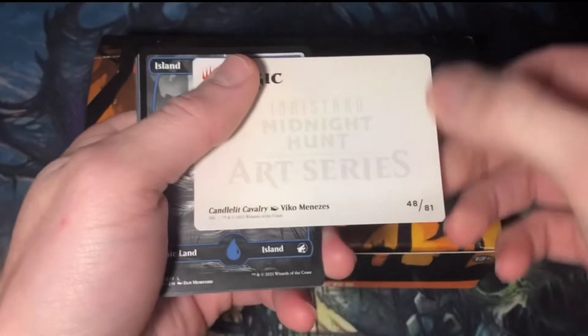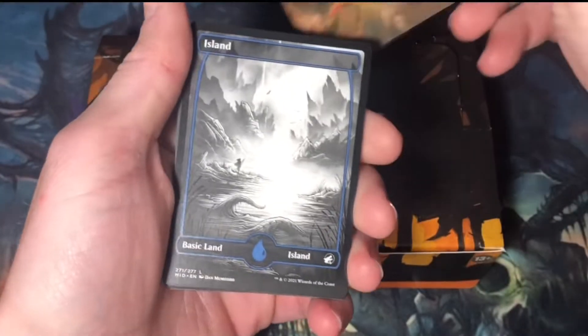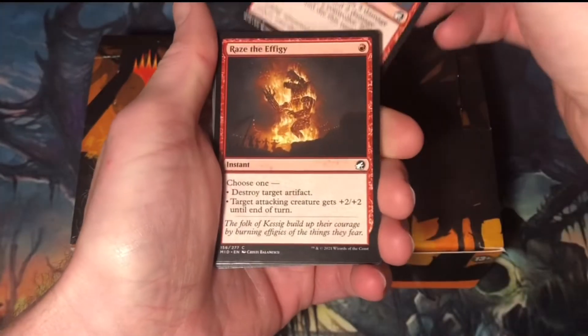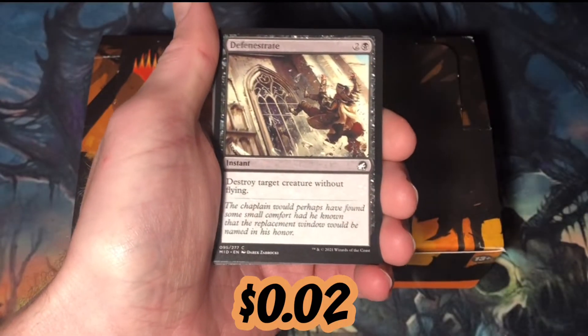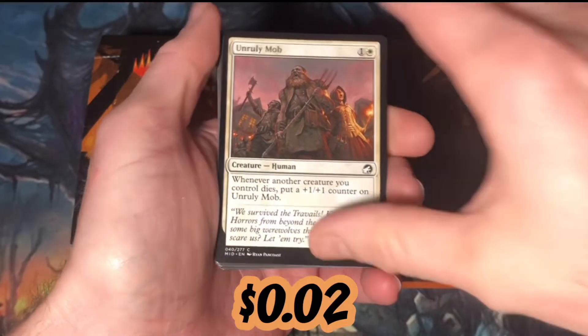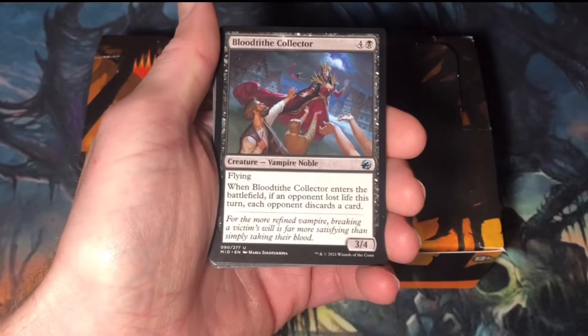Candlelit Cavalry. An Island. Burn the Accursed. Raise the Effigy. Defenestrate. Unruly Mob.